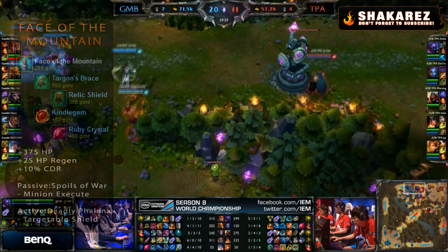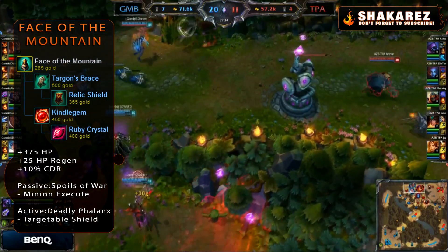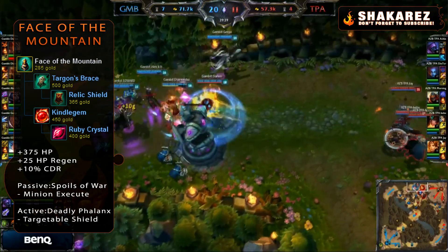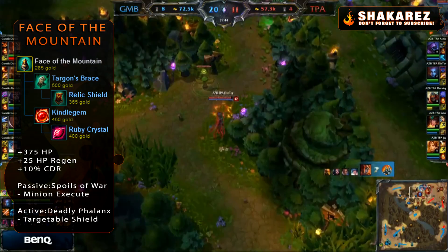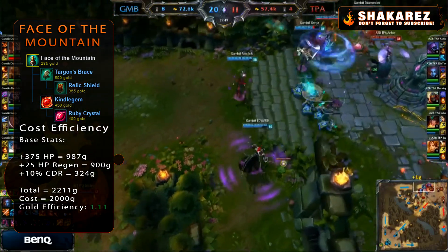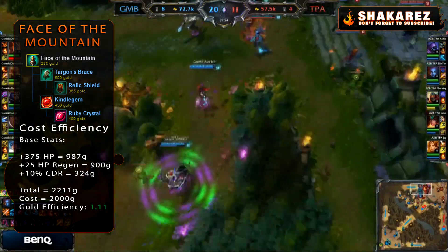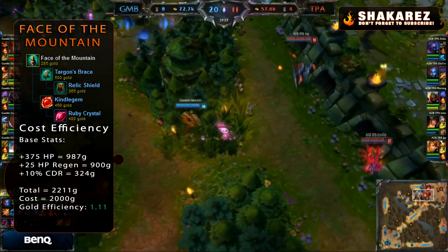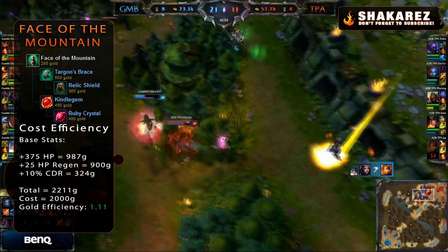Let's start with numbers. I'm sure most of you know what Face of the Mountain does, so I'll skip the passives. Basically you have a minion execute that heals an ally and gives them gold, and you also have a shield active that can be placed on any ally for protection. Looking solely at base stats, you'll notice that this item is already cost efficient by itself — it's worth roughly 200 more gold than the stats given, meaning it has a 1.11 cost efficiency, which is really good since we're not even taking into account the passive and the active.